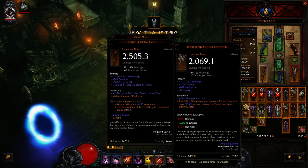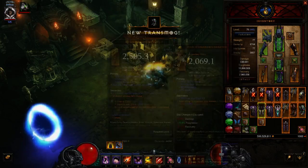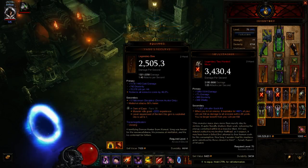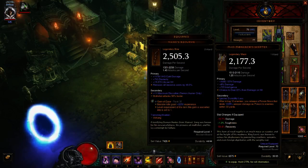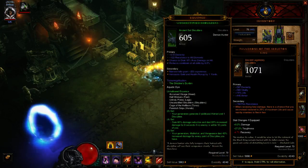Crafting materials. Yeah, I'm seeing a lot of the same things here. New transmogs — Salvation, Soul Smasher, Cloak of Deception, Ancient Salvation. Lots of Mad Monarch Scepters, Boots of Disregard, Ancient Skeleton King Pauldrons.